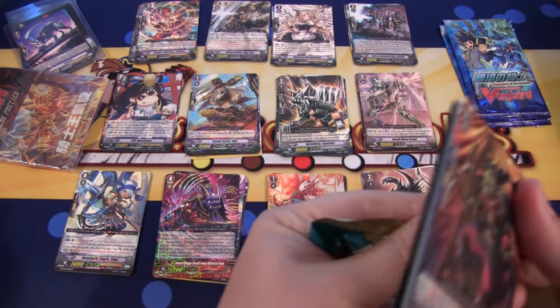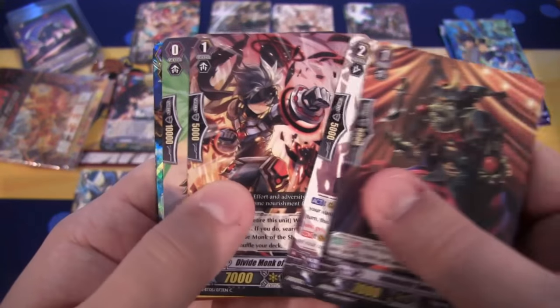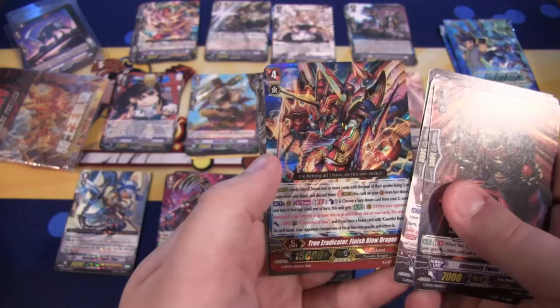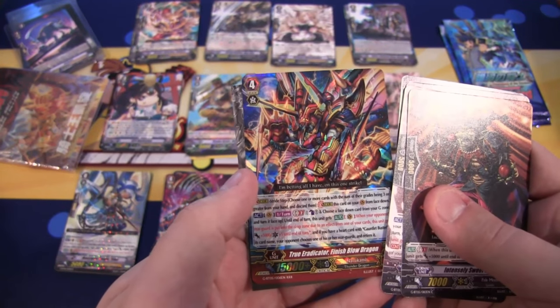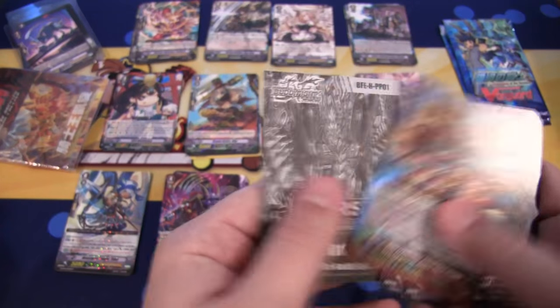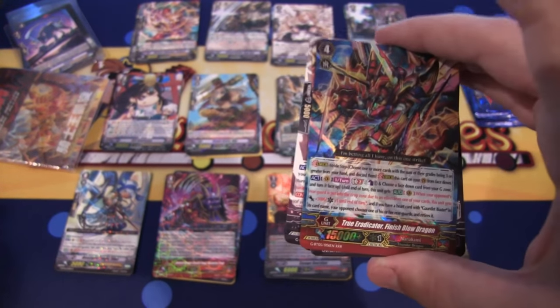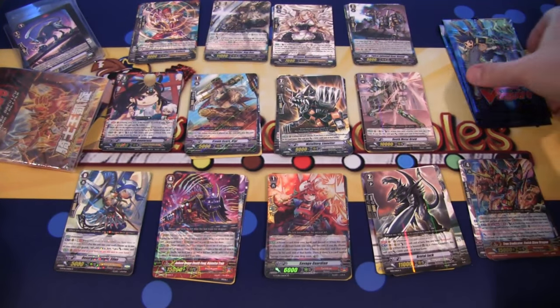Another Dragon Fang — come on, save us from all these Rares! Looks like it might have. We have a Triple Rare — that will definitely save us. And that is True Eradicator Finish Blow Dragon, Narakami. I thought I could see the wavy holographics and was thinking, is that a Triple Rare or am I getting punked again? But that is awesome. Glad to see that — we have a Triple Rare.